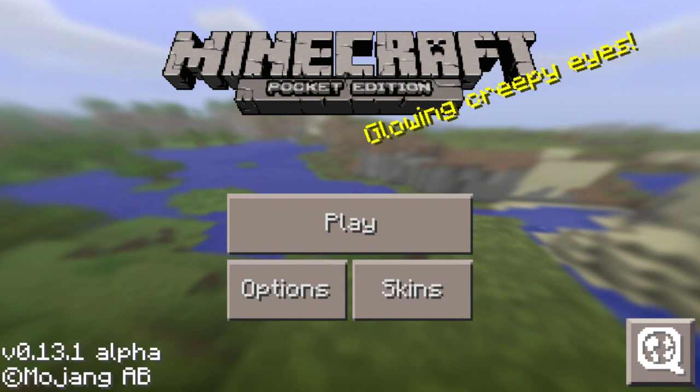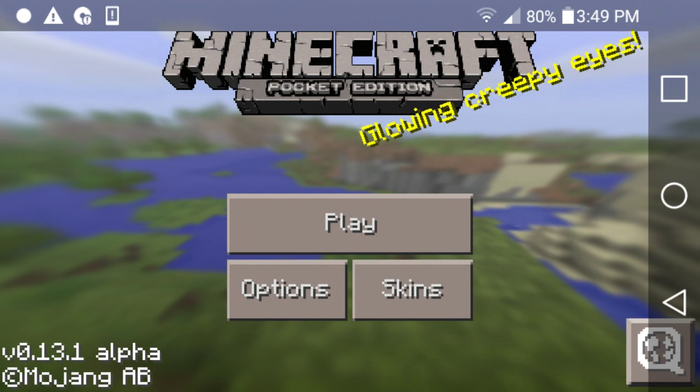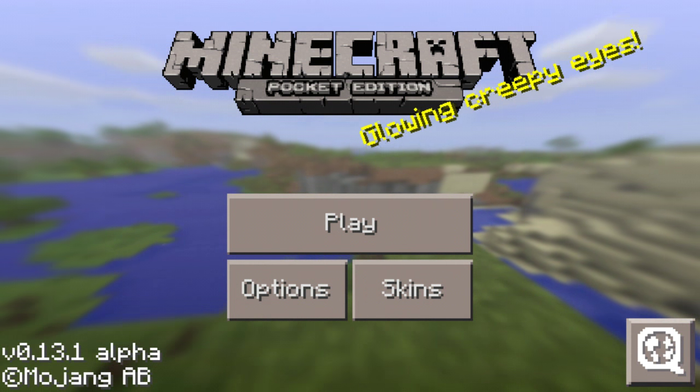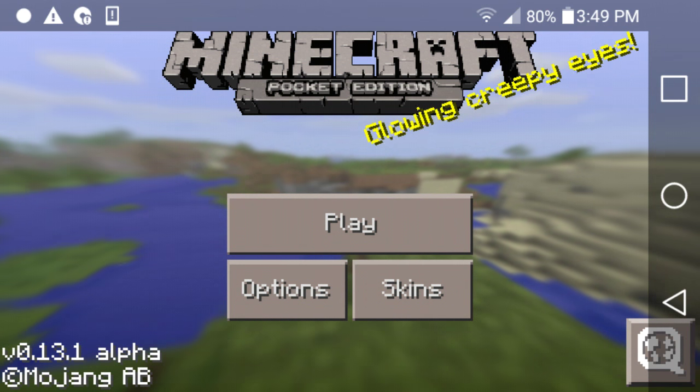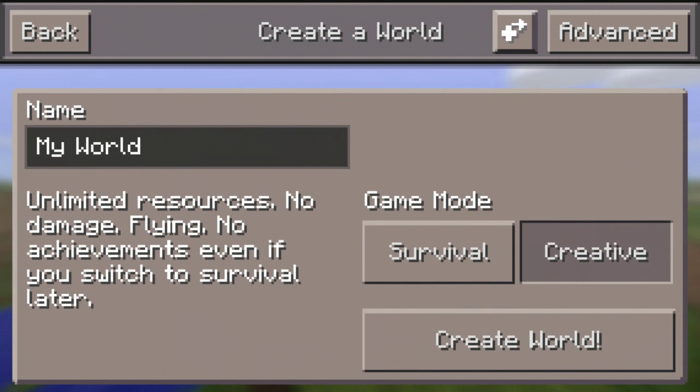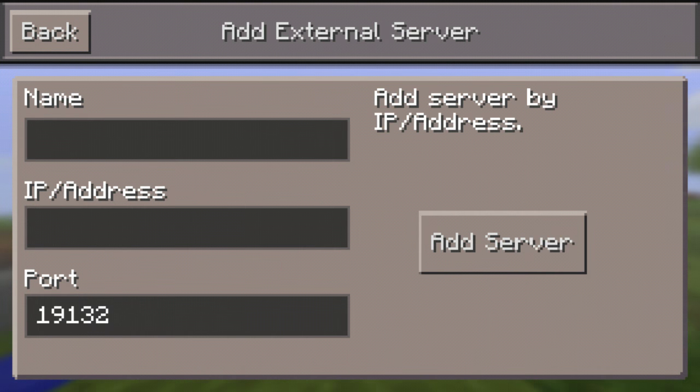Hey, how's it going guys? It's AirheadGamer here doing a video on how to join a Minecraft Pocket Edition server. So let's get started. First, you're gonna hit 'New' in the corner, hit the little plus sign.